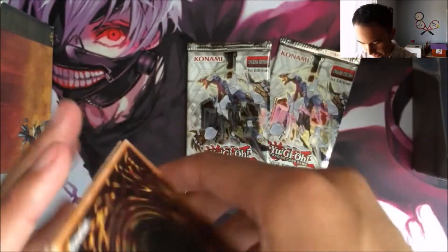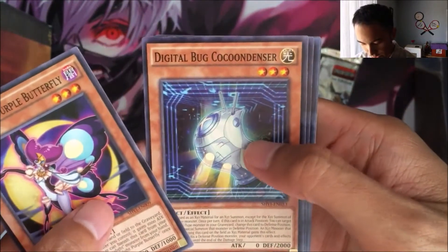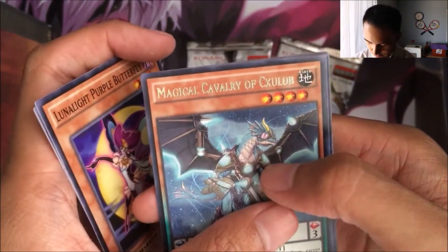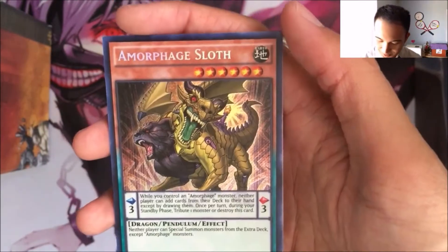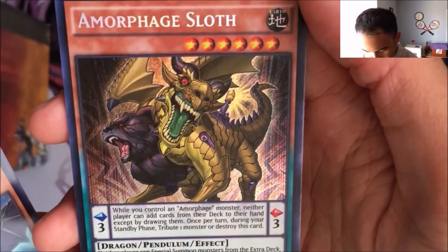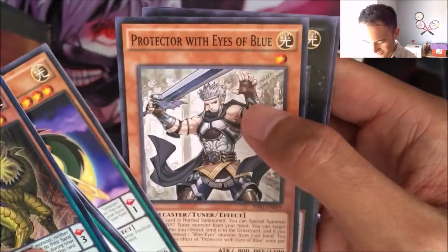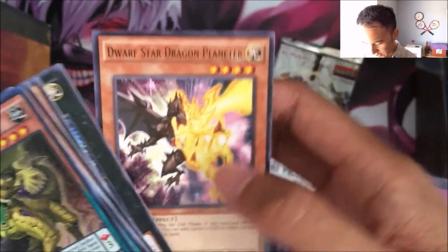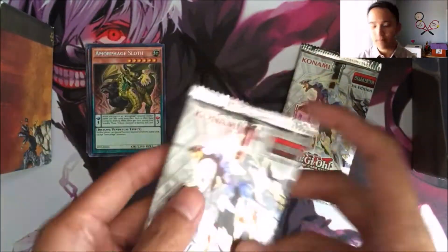Take it out carefully. We got a Lunalite Purple Butterfly, a Digital Bug Cocoon Dancer, a Lunalite Tiger, a Rare Magical Calvary of K'Chulub, Amorphic Sloth — that looks sick, I love how the Amorphic stuff looks — Lunalite Wolf, Protector with Eyes of Blue, Digital Bug Corbidge, and Dwarf Star Dragon Planeter. I don't know if that's worth a lot, but maybe.